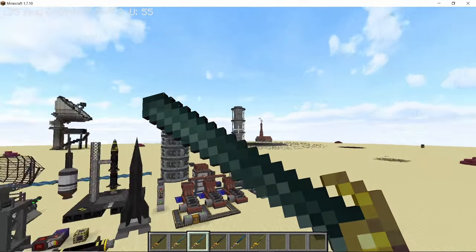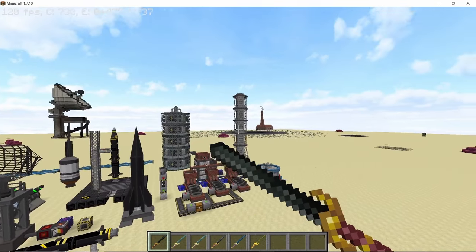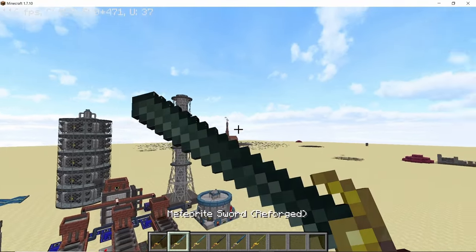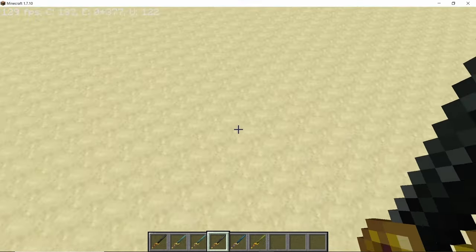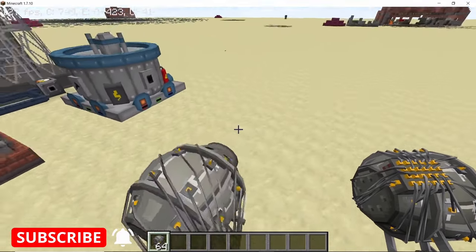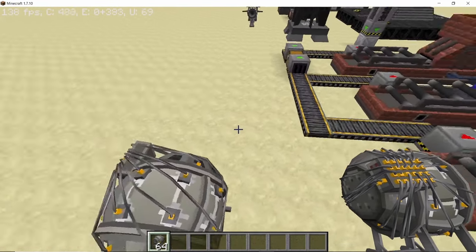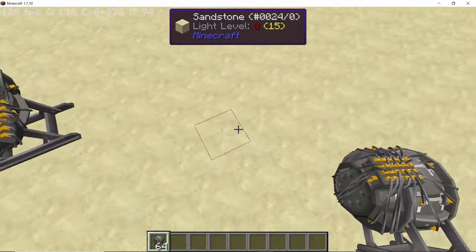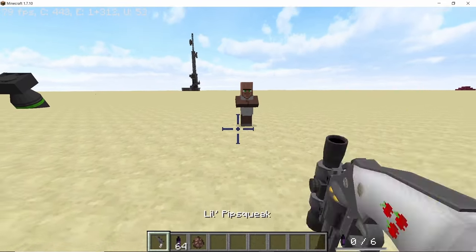Meteor swords will now glow in first-person mode when you block, and they will have their respective color glints in first person. They are also much bigger than before. The Gadget has been visually overhauled — it is much cooler looking — and when running the game on fast graphics, the wires will disappear for the sake of performance. The same goes for the solar rays when using the solar tower boiler.